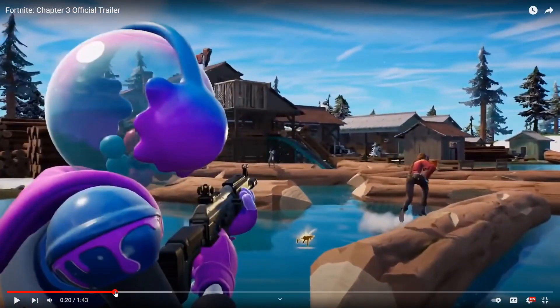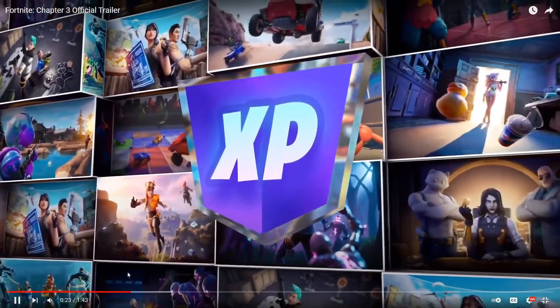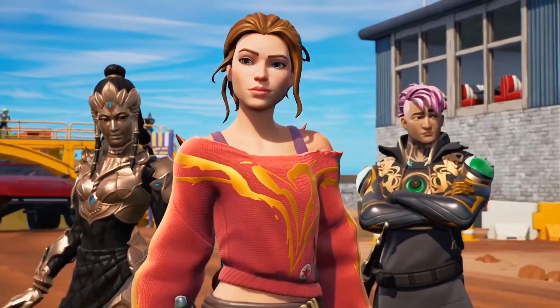Was that a new shotgun? It looks kind of new, but it also just looks like a pump shotgun. But that looks like a new AR. Canyon Plaza — that's a new location, and it looks really cool. And now, what everyone has been waiting for: the Battle Pass.